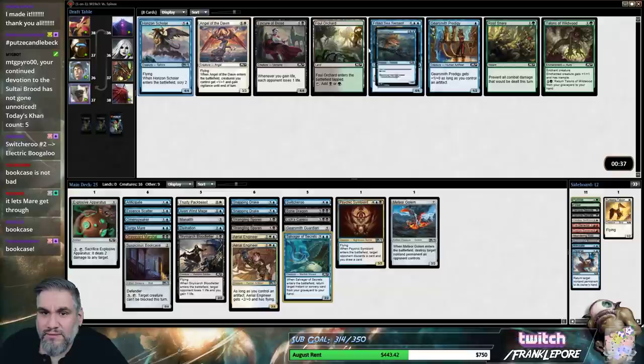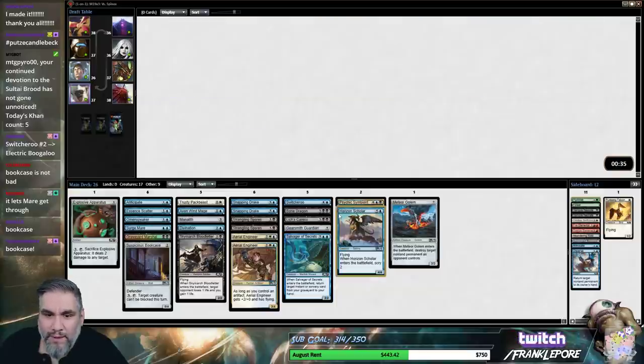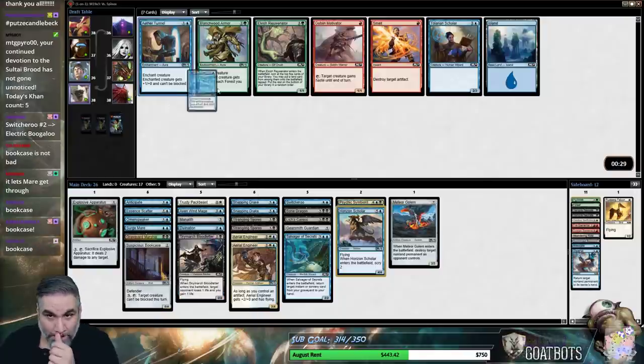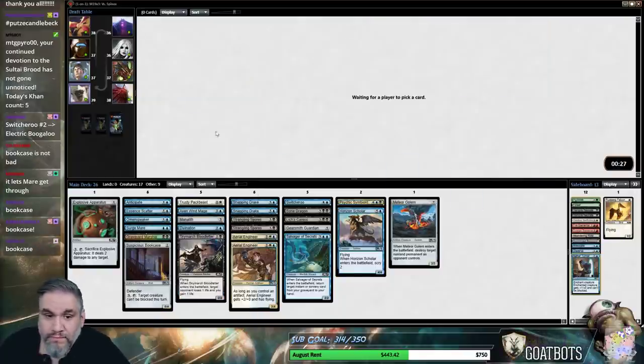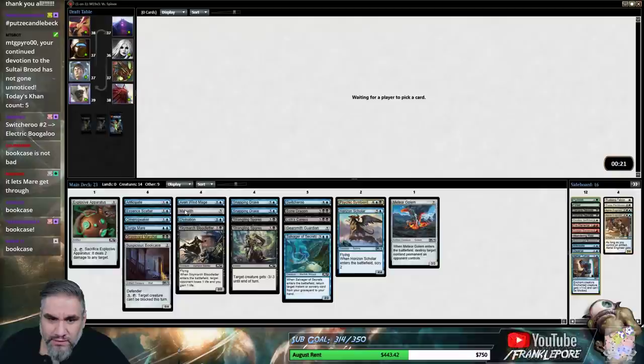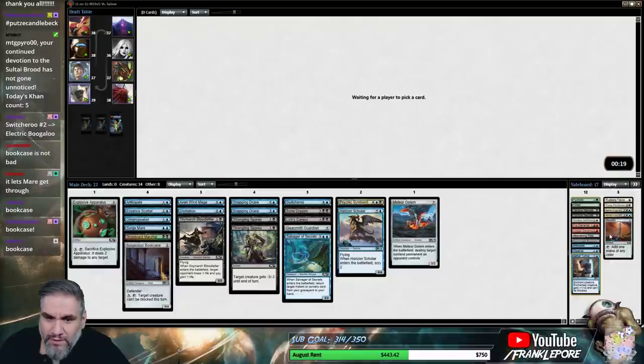Horizon Scholar. Oh God. I'm pretty sure we're cutting the white here unfortunately, which means we can also probably cut the Manalith. So if we cut the white, we're looking at... I don't think we need Manalith at that point.